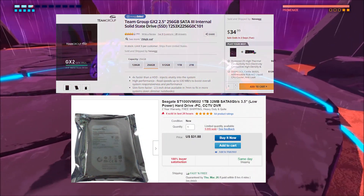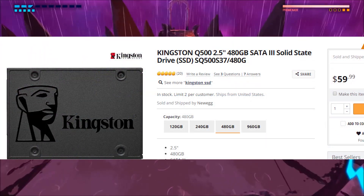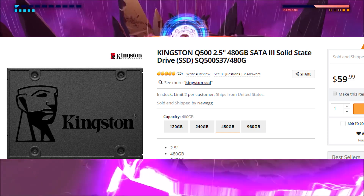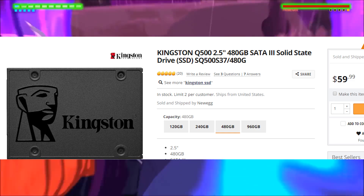I'll give you two options on the storage side. You can either go with a one terabyte mechanical hard drive and a 240 gigabyte SSD next to it, or you can get a 480 gigabyte SSD and maybe upgrade in the future — I'll leave that to you.